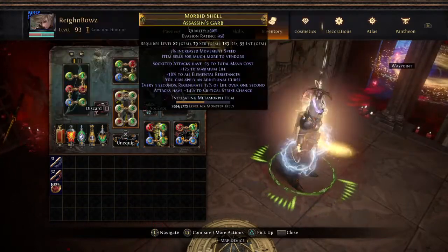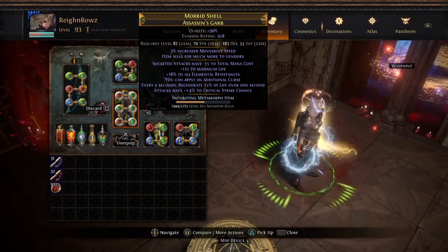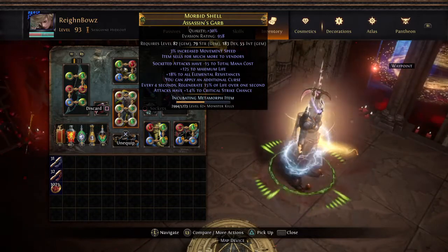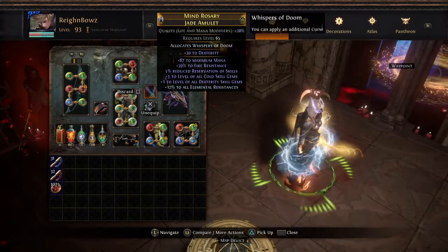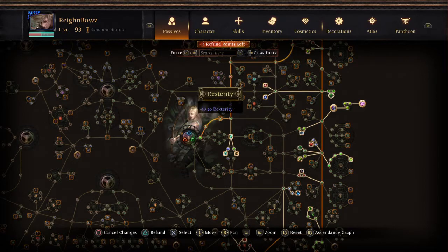I'm thinking about swapping to a Kintsugi so I have a lot of fire res, armor, and evasion for better defenses. I can playtest that and fix my resistances more later. As it sits I'm comfortable with where things are. This is the changed skill tree I've done — I started pathing upward on purpose.